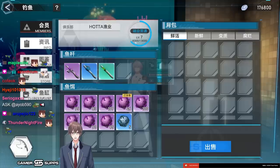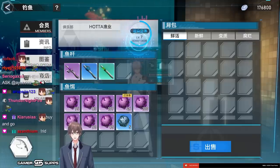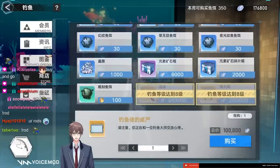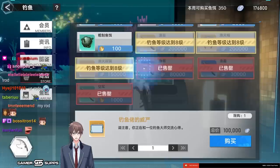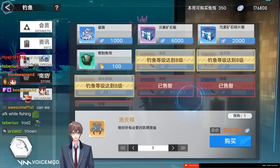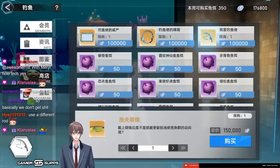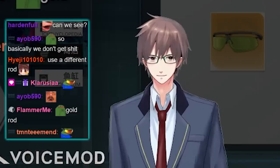Every fish you get gives a different amount of XP depending on rarity. As you level up you unlock new things in the fishing shop — there's a blue rod, a purple rod, and a gold rod. At level eight there are cosmetics like hats and glasses.